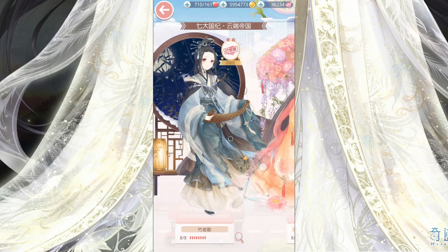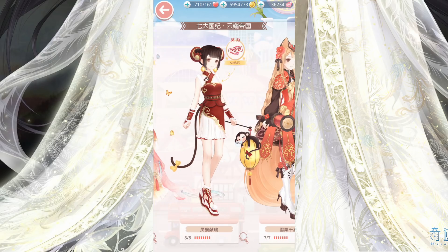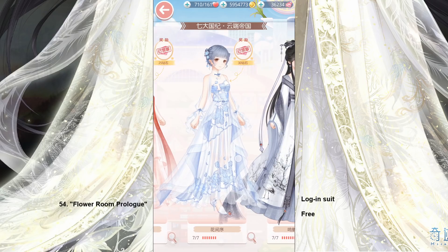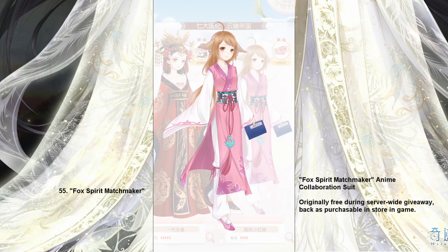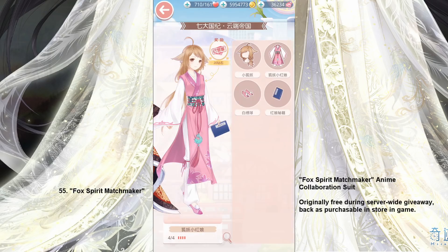These suits we already have. This one was a lock-in suit — a cute monkey. And this one was also a lock-in suit, simple but very pretty. We skip the rest we already have until we arrive at Fox Fair Matchmaker, which was actually an anime tie-in suit and was free for the entire server. I should probably watch that anime.